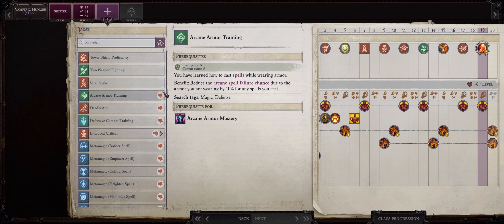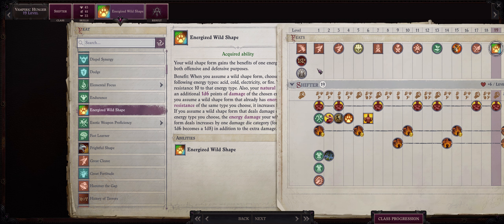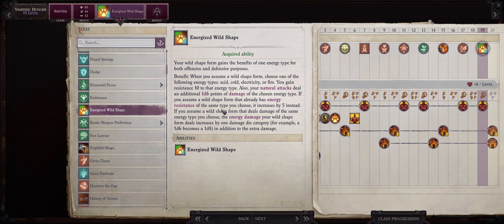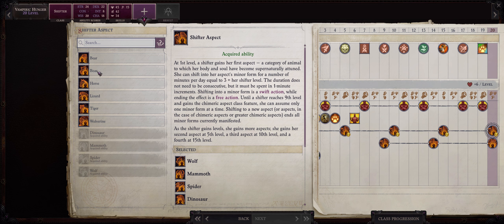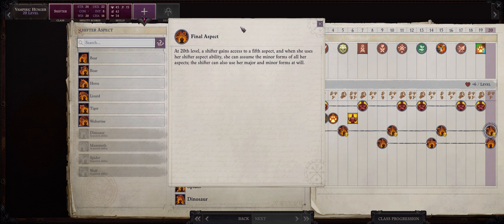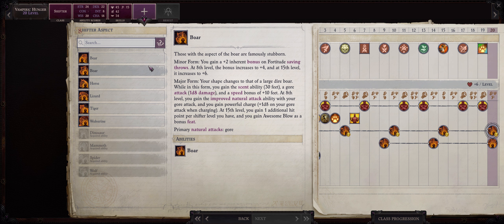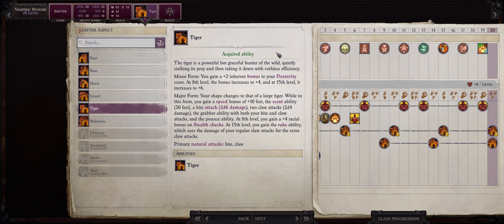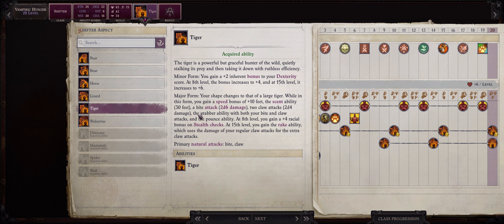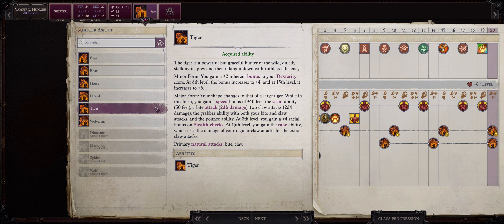For level 19, as your last feat, I would go for Energized Wild Shape. The reason I only picked this now is because I don't think the benefit is good enough to pick it earlier, especially with a build that starts as Shifter. At this point we can also convert the extra elemental damage into irresistible to fully hit all enemies in the game. As far as your last aspect, we just want it for the minor bonuses, because this is when we get the Shifter Capstone ability Final Aspect, which lets us apply all of our minor aspects at once. Choose between Tiger for the bonus to Dexterity, or Wolverine for the bonus to hit points — I'll go with Tiger just to show we can still have very high hit points as a Lich.